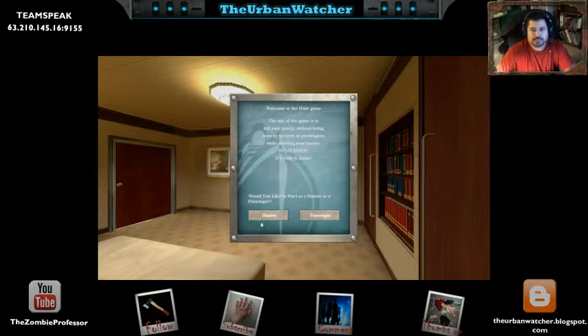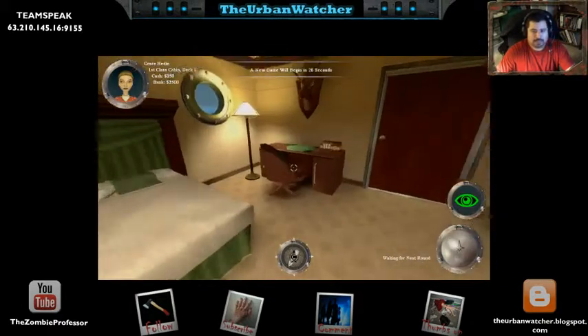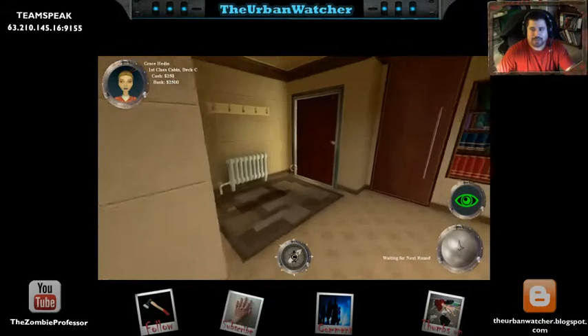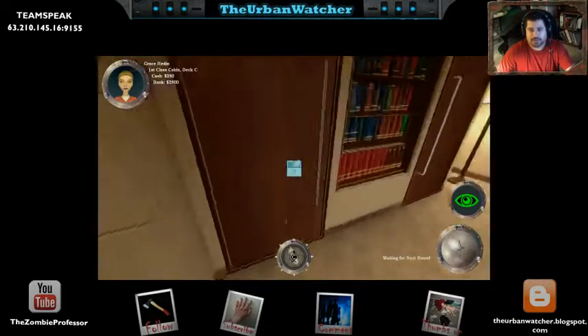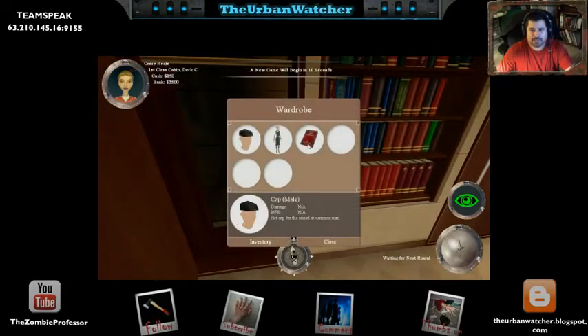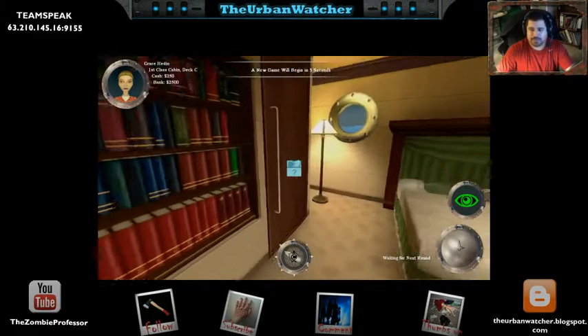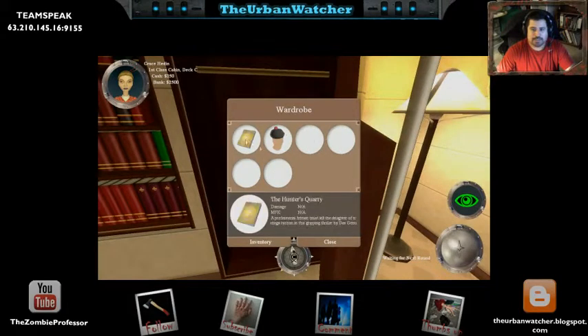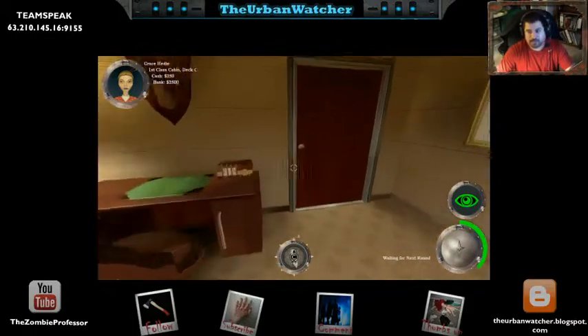You can be a passenger, which is kind of like an NPC, or you can be something like a hunter. In this game, I have a target that I'm supposed to kill, and I have to be careful not to be killed at the same time. So I'm looking for weapons, anything that might hide me from anybody else. Every single person I encounter could be a target of mine, or could be my killer.